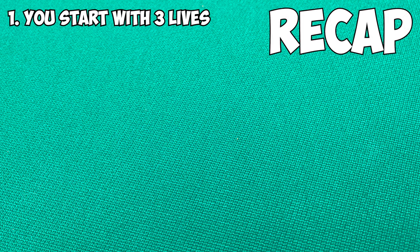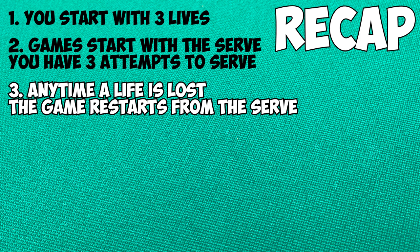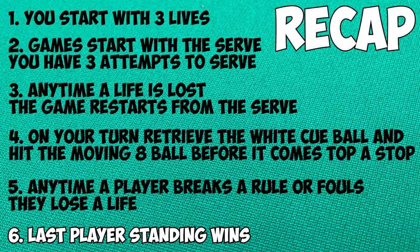Let's recap. You start with three lives. Games start with a serve, and you have three attempts to serve. Anytime a life is lost, the game restarts from the serve. On your turn, retrieve the white cue ball and hit the moving eight ball before it comes to a stop. Anytime a player breaks a rule or fouls, they lose a life. Last player standing wins.